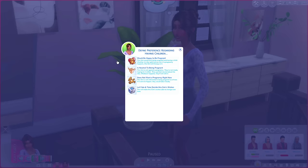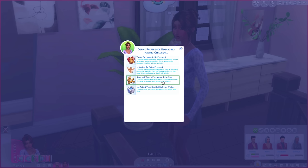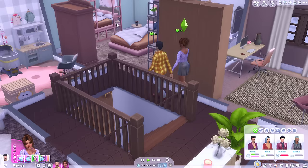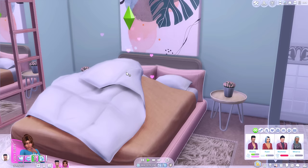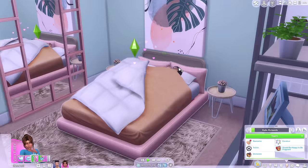Sometimes sims are randomly generated with these and they might be neutral or not want a pregnancy. I've had quite a few sims get knocked up when they didn't actually want one. Kate actually would love to have a baby right now, so this should mean she's pretty much guaranteed to get knocked up by this little rendezvous. So sweet - no protection was used. Good, that's the way we like it.